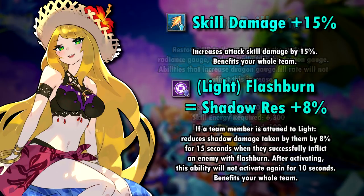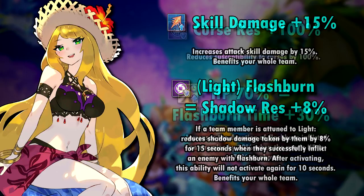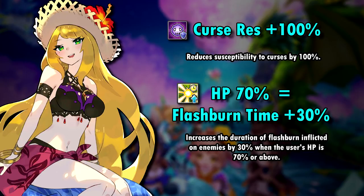As a wand, Shell has the standard co-ability for that weapon type, which increases skill damage by 15%. Her chain co-ability gives an 8% shadow res buff whenever flash burn is successfully inflicted upon an enemy for 15 seconds. Summer Shell is a curse res unit, and her third ability increases the duration of flash burn by 30% when her HP are at 70% or above.